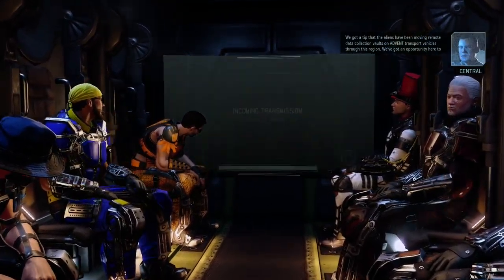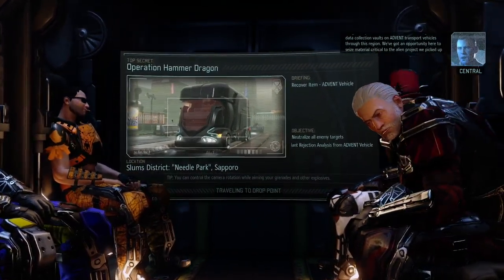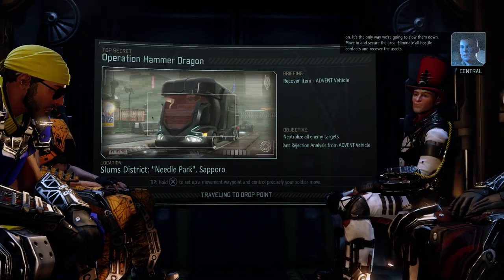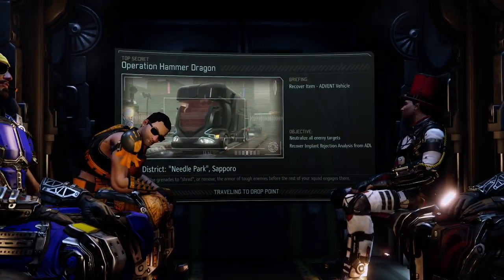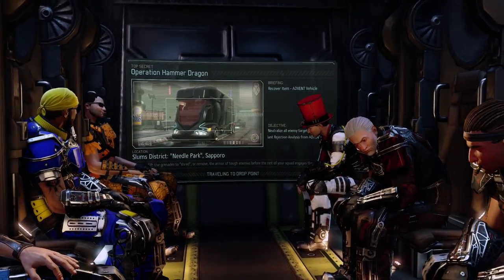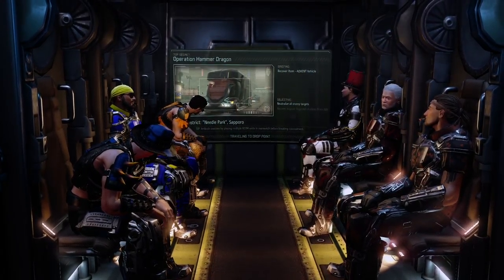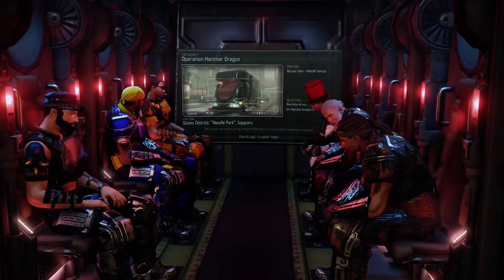We got a tip that the aliens have been moving remote data collection vaults on advent transport vehicles through this region. We've got an opportunity to seize material critical to the alien project. Move in, secure the area, eliminate all hostile contacts and recover the assets. That's why we have two specialists on this mission — we need to hack an item from an advent vehicle. The slums district, needle park in Sapoto. Operation Hammer Dragon — let's hammer this down.